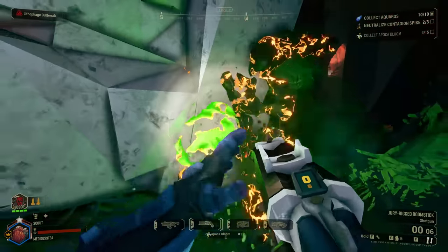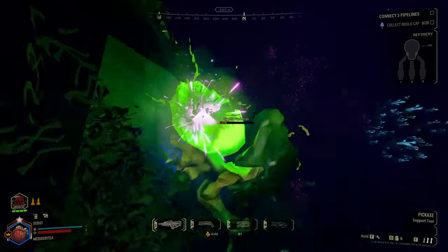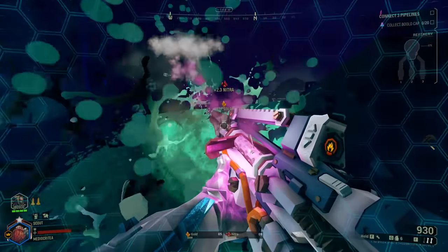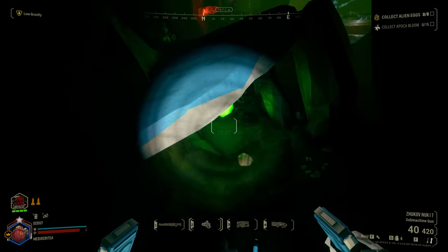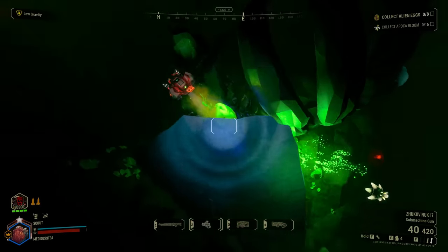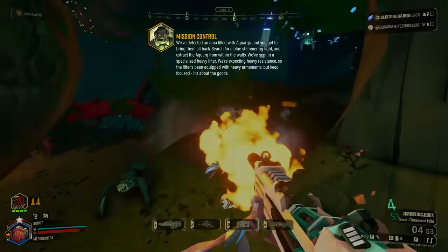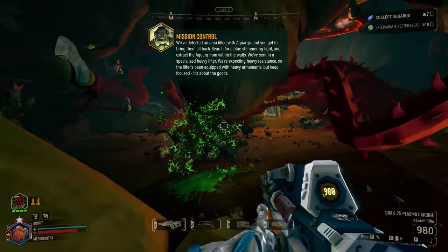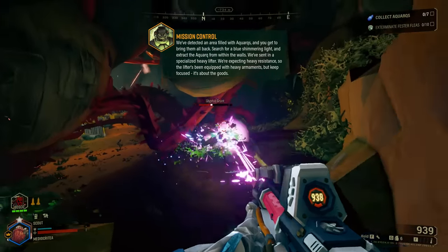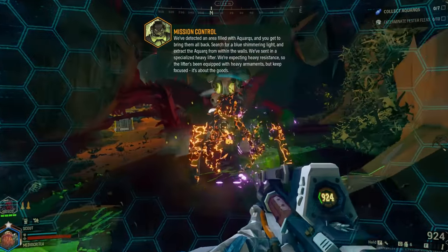So why do players not use this weapon? I think it's one, or maybe both of two reasons. One: the M1000 or the Plasma Carbine catch the new player's attention first. If you had to choose between a one-shotting, accuracy-based flick monster or a boring, normal assault rifle, what would you choose? And especially for new players, choosing the Plasma Carbine — a super accurate, fast-firing, and genuinely amazing-feeling gun — is a no-brainer. You simply get better options that overshadow the GK2.